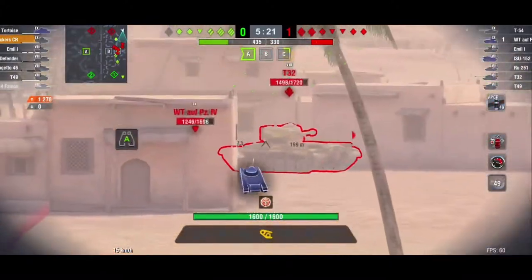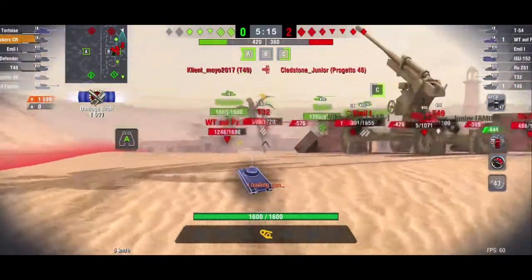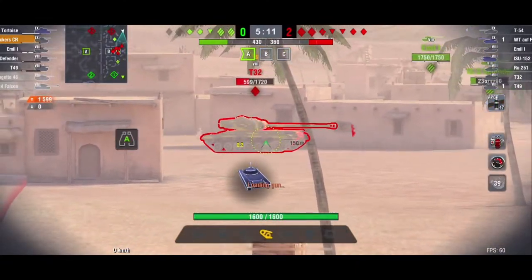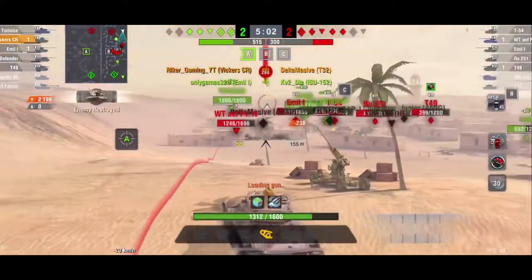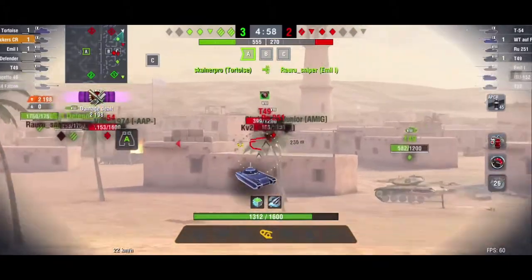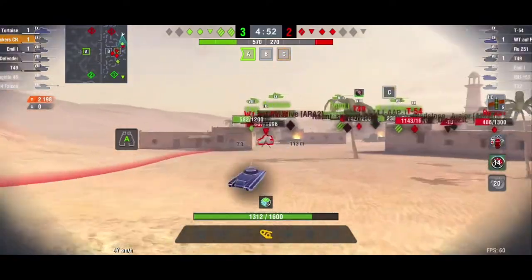I bait him out, push up, and switch to see if I could get a shot into the T32. I do not want to risk missing with HE on the T32, so I switch back to standard ammo. I get a shot into him, then another shot, tracking him in place. The T49 is also dishing out some damage, and I'm willing to take a hit from the T32 as long as I can take him out — now we have three confirmed enemy tanks taken out of the game and we have lost two friendly tanks.